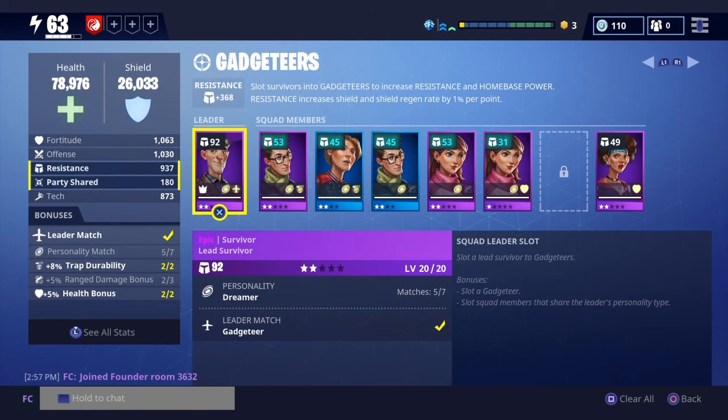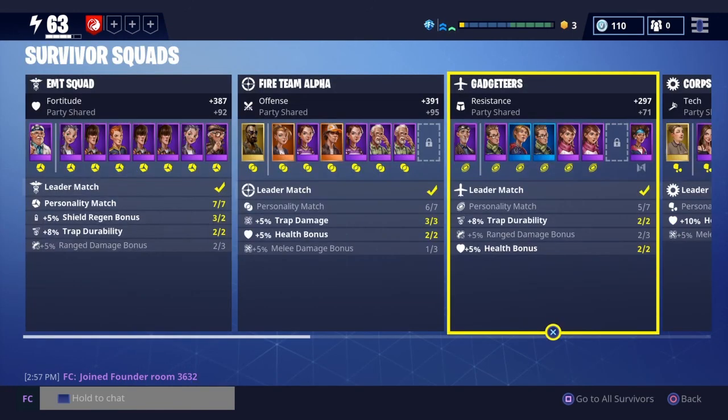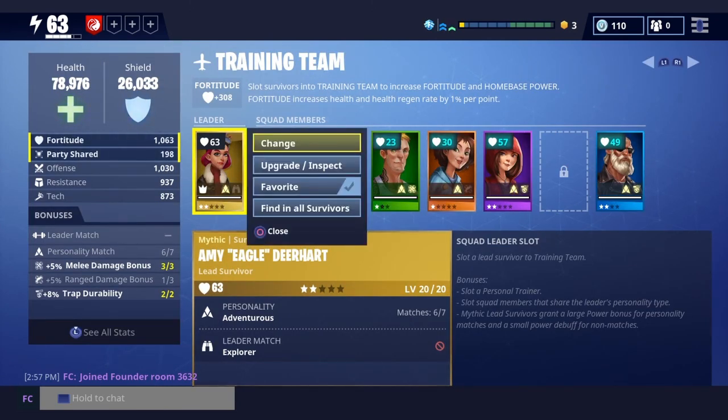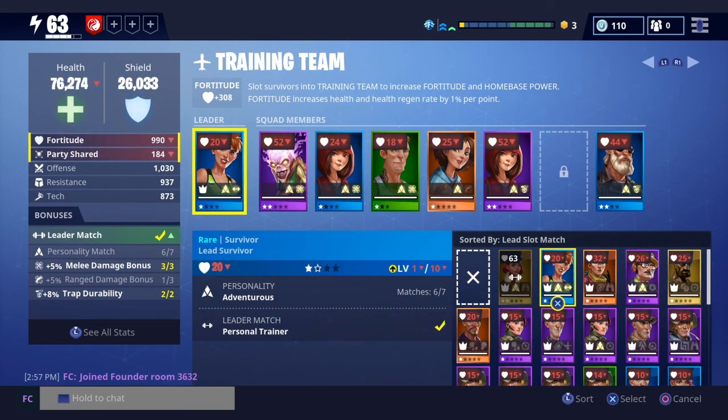Just go into your survivor squads, look at all the bonuses, and make sure the leader match is matched up and all the personality types of your survivors match your leader. I need a personal trainer to be the lead survivor here. Unfortunately I don't have one that's good enough — I do have one that's adventurous and a personal trainer, but she's only rare. You can use flux to level up survivors, but I'd rather wait and get a purple or gold survivor from the loot store since they always give you chances to buy them.